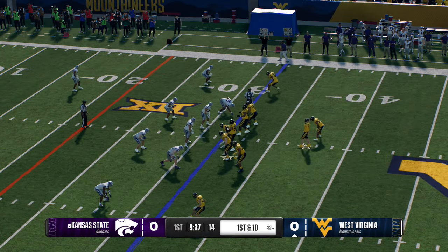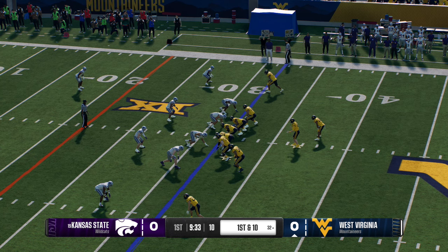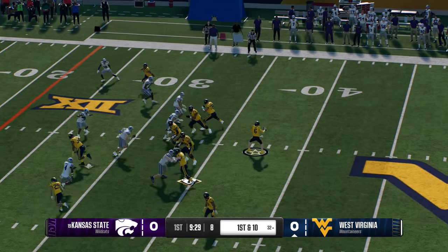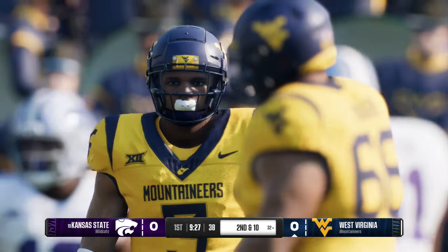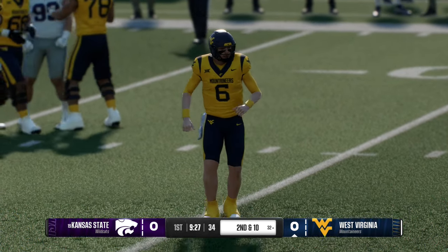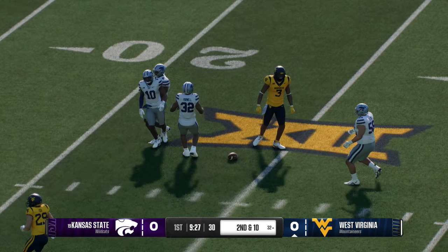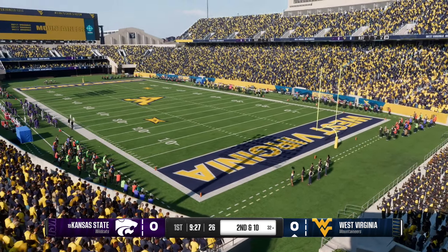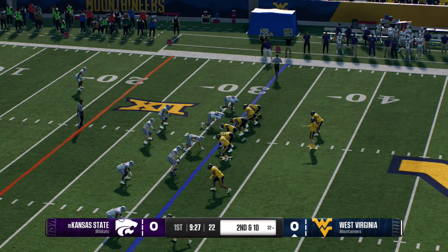They're down to the 32-yard line on first and ten. They'll move the running back to try to force the defense to adjust, and he just flat dropped it. It looked like he wanted to run before he secured it. On that slant route, you stick your foot in the ground, cut toward the QB — it was one of those plays where the ball's put on the money, and you just try to make yards after the catch. But the key word being after the catch.